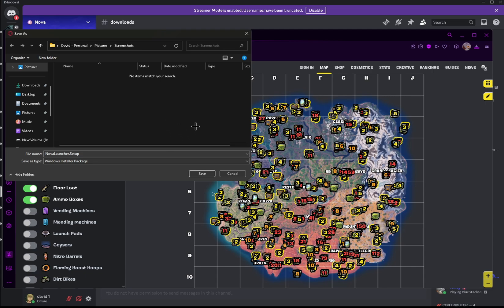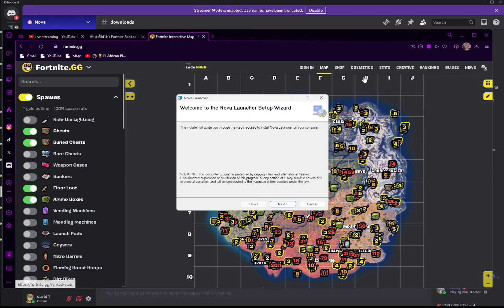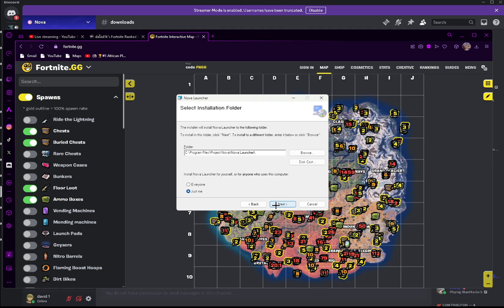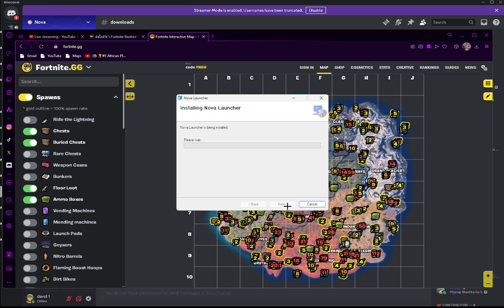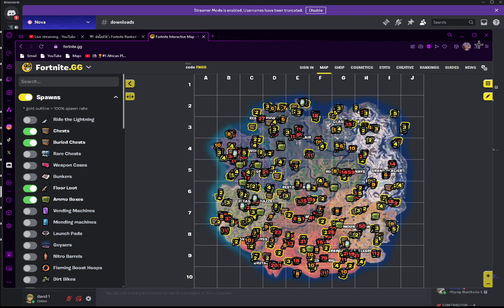Any browser works. It'll take you to this page — press Save. I already have it so it'll say Replace. You're going to be brought to the setup wizard. Press Next, and make sure you put it in a folder that you will remember so you don't lose it. Click Next, then Yes — it might show a black screen, which is just a warning prompt asking if you want to install. Just click Yes, then Close. Successfully installed.